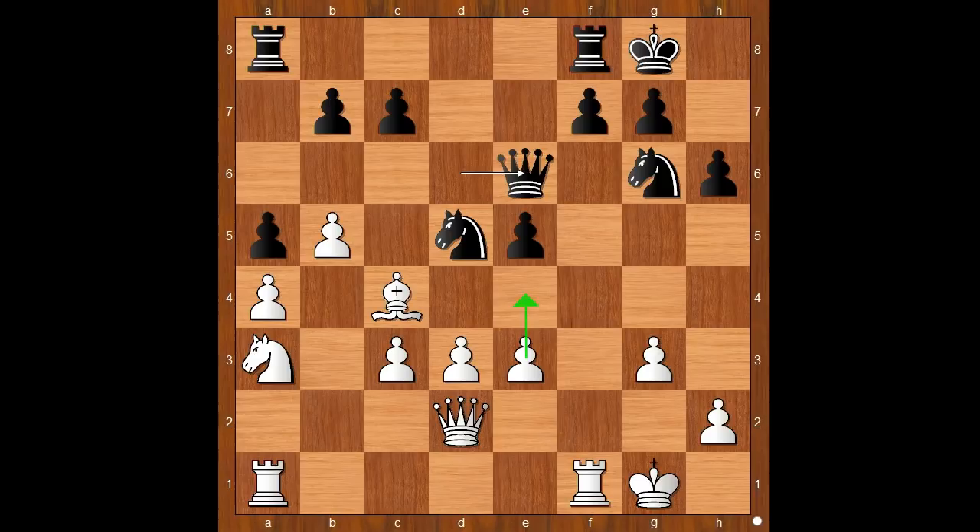How would you continue? I guess e4 is tempting. Henry Bird played rook to f2. If e4 immediately, then queen to b6 check, and the knight escapes. Back to our game: rook to f2, now threatening e4.